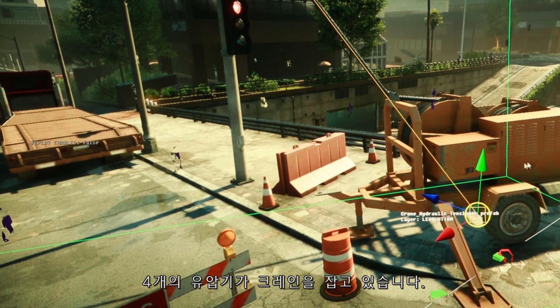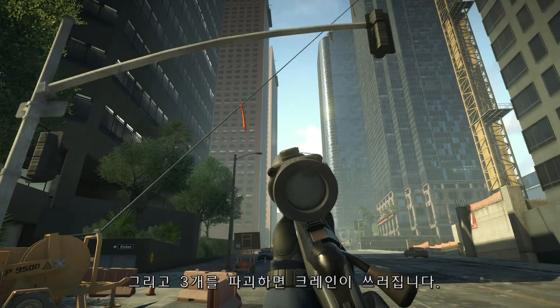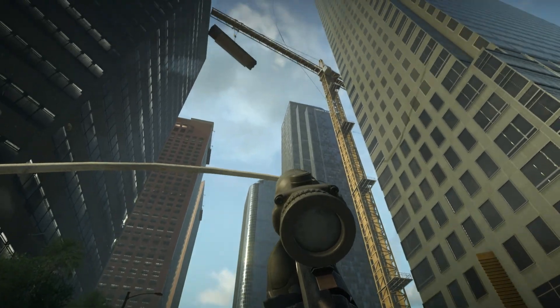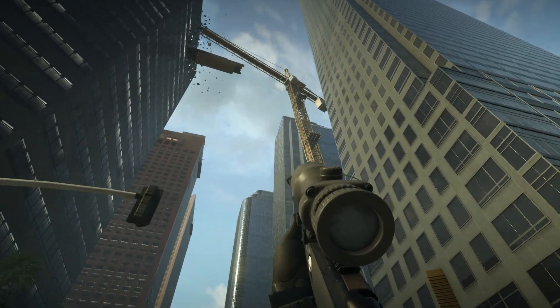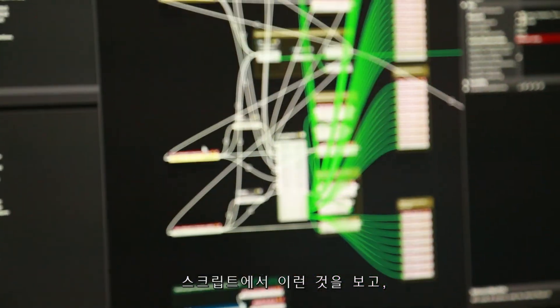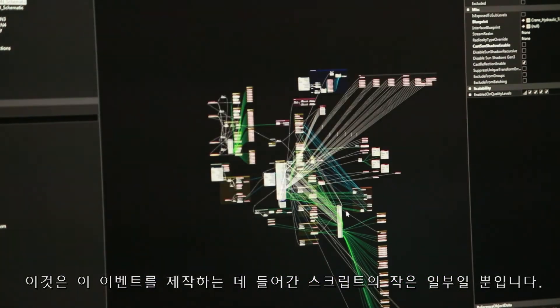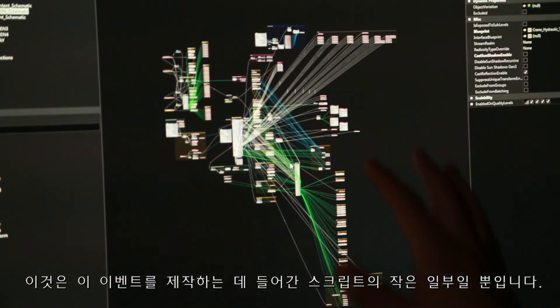There are four hydraulic tensioners basically holding the crane in place. If you destroy three of them, the crane comes down. Looking at this in the scripting, you can see these tensioners, and this basically triggers all the events that happen. This is just one tiny piece of the scripting that goes into creating this event.